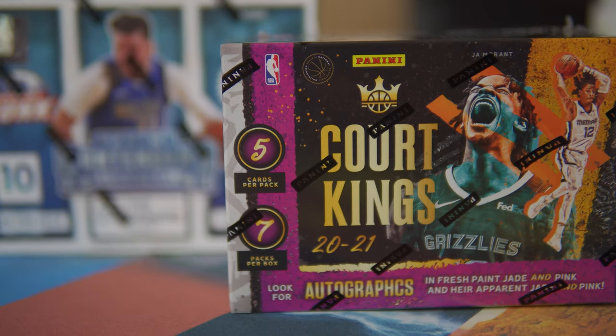We're gonna rip another box of Court Kings blasters. These blasters have five cards in every pack and seven packs per box. They're pretty affordable and a nice little pack rip that won't break the budget. If you live on Guam, definitely check out Go Guam where you can find these. There are 20 boxes per case. This is different from the Court Kings hobby, which is one pack, ten cards, where you're guaranteed a couple autos.